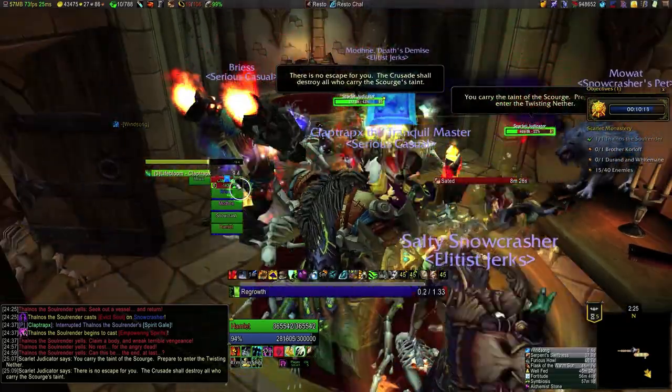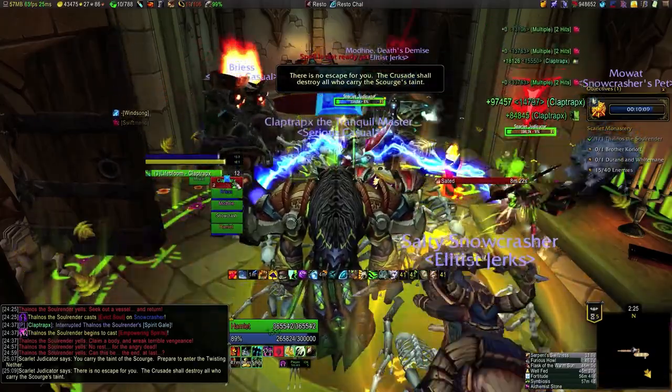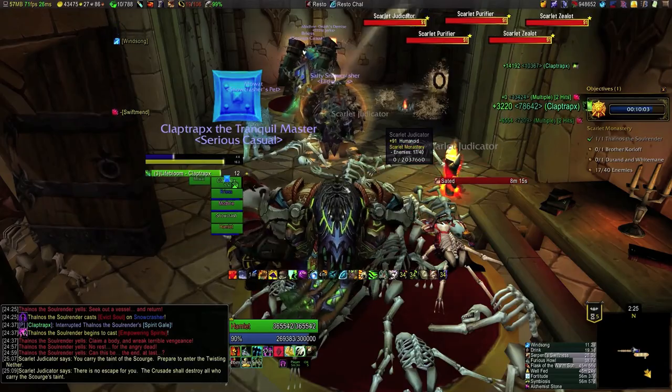Whenever we start a large hard trash pull, pretty much the first thing that has to happen is that the monk tank Leg Sweeps them the moment everything is in range. And if the first thing that happens is that a judicator runs up and stuns him, then in the three seconds before he can cast that Leg Sweep, he's just going to be dead.